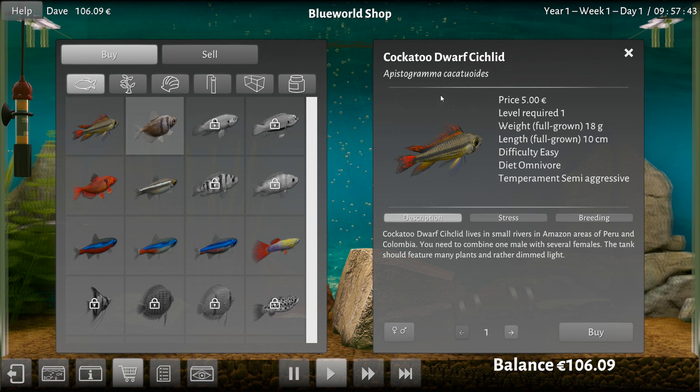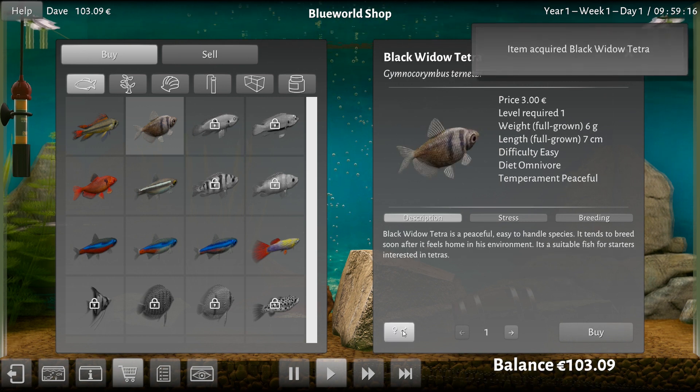What else have I got kicking around? A Black Widow Tetra — oh, I want to buy you just for the name. You sound aggro. Oh, I like you. And you're peaceful. Okay, that doesn't live up to your name, but good enough. Easy to handle. Suitable fish for starters. They're cheap, they're easy to own, they're peaceful. I kind of like the sound of these guys. Let's get one male and maybe two females. They're pretty cheap so I'm going to get a couple of these guys. Give me another female.